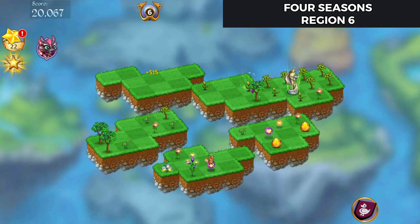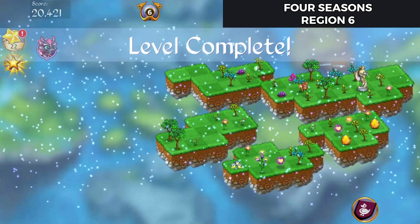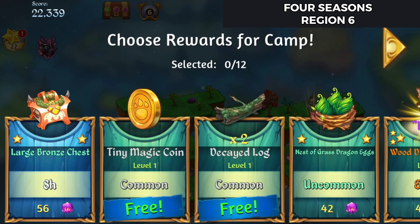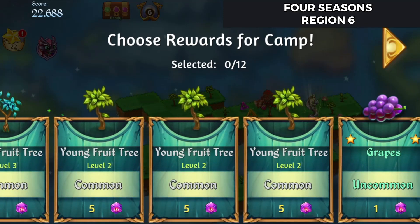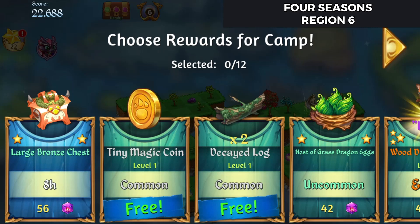Alright, that's all there is to that one, we'll see what the end screen has in store here momentarily. There we go - bronze chest, some fairly common items. You could get your wood dragon to come home from here. Alright, I'll see you in the next one, bye for now.